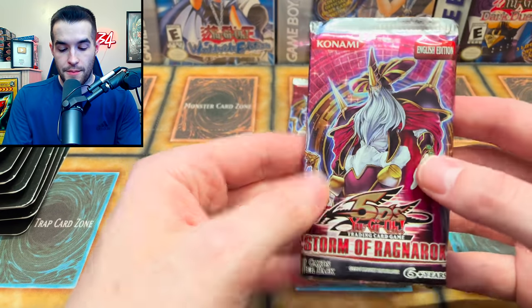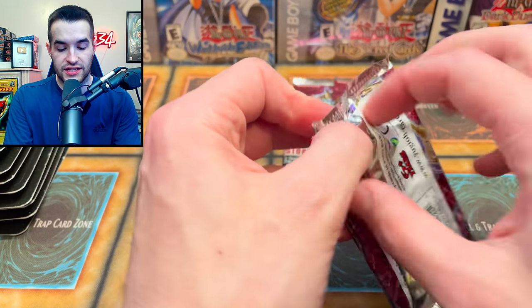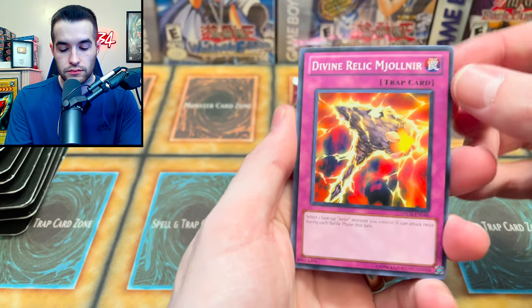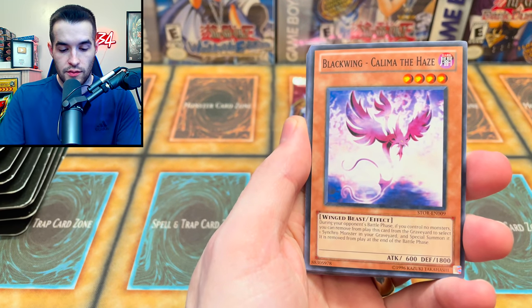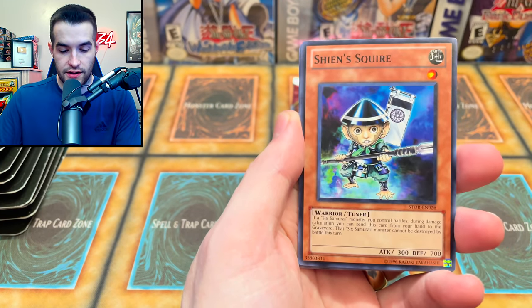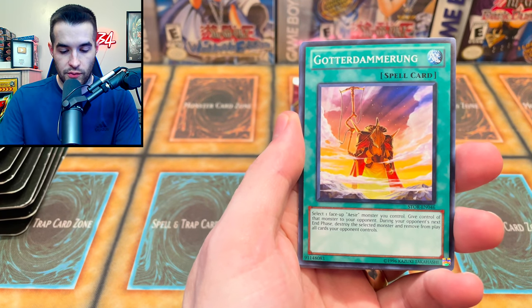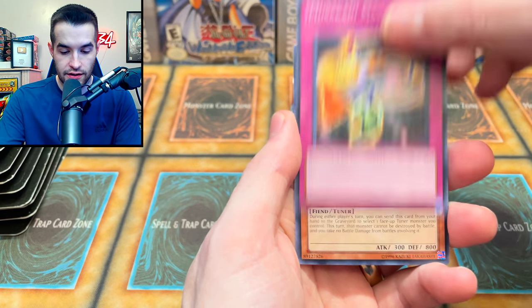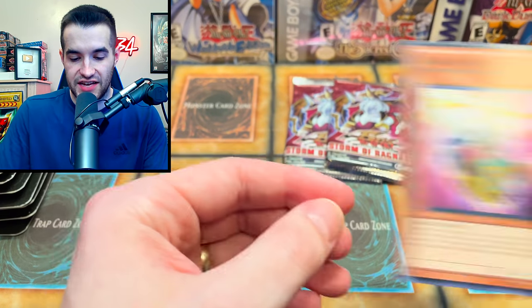Now we have three packs of Storm of Ragnarok. Let's see if we can get that Ghost Rare Odin. We pulled: Divine Relic, Blackwing Kolimu, Zero Force, Tyrant's Tirade, Shins Square, an Emerald, Mimir of the Nordic Ascendant, Musakani Magatama, and Resonator.